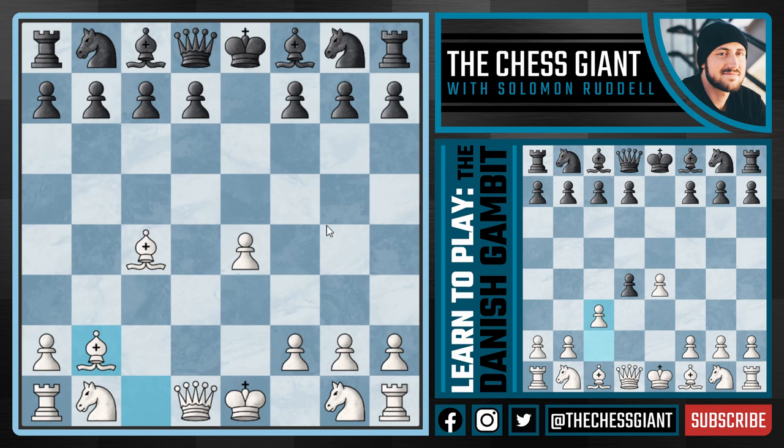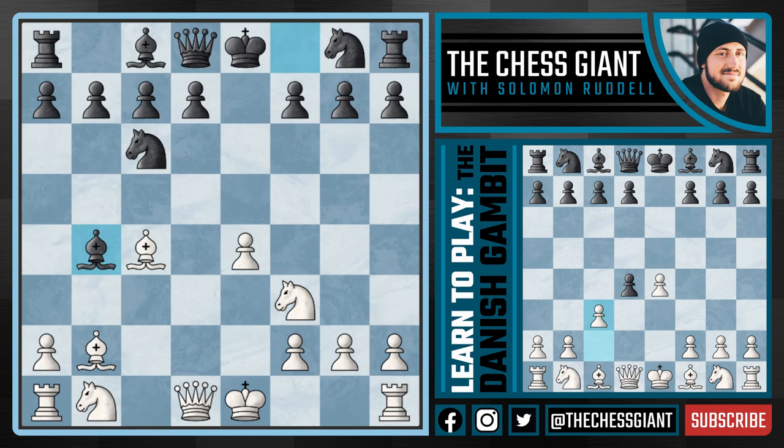Black did not have to take three straight pawns. We'll cover what happens if black takes all the pawns or doesn't take any at all. Starting with a normal looking move like knight c6 - what if black just plays normal chess, simply developing their pieces? We as white are also going to develop with knight f3. If bishop b4 check is ever played, we simply bring that knight out to c3, and the very next move castle kingside.